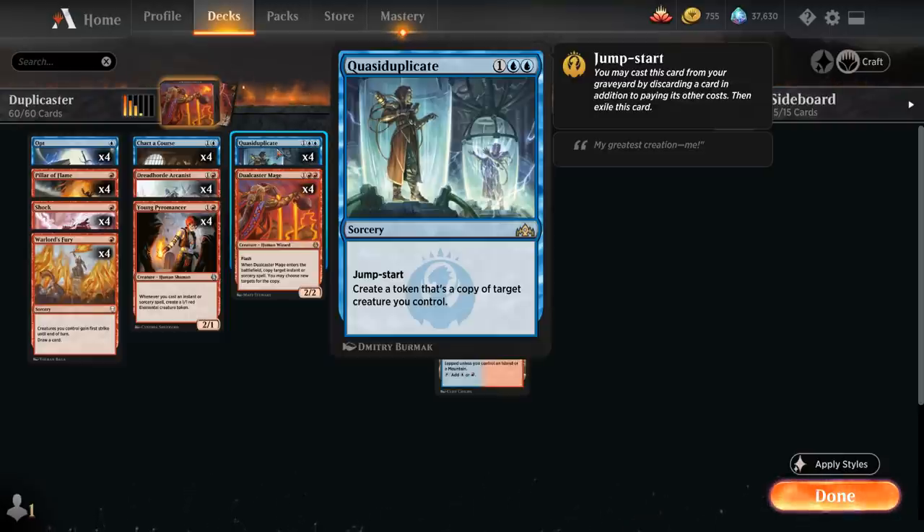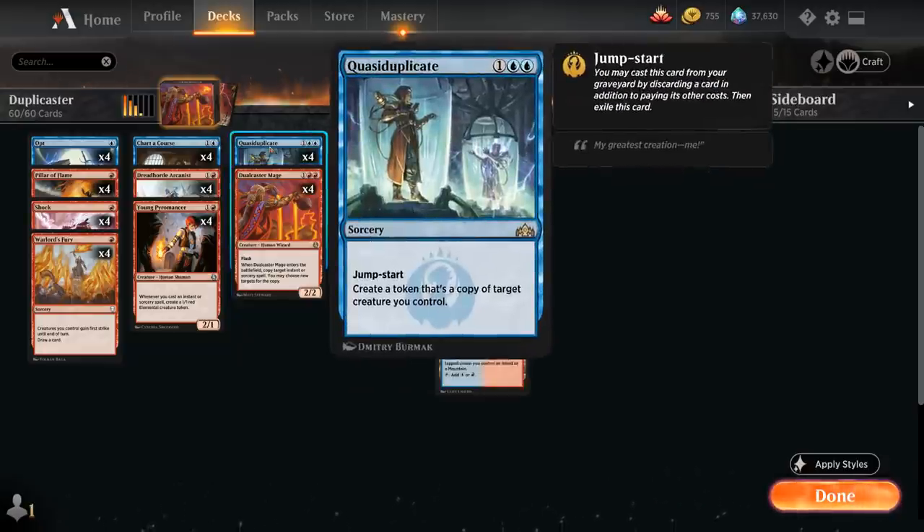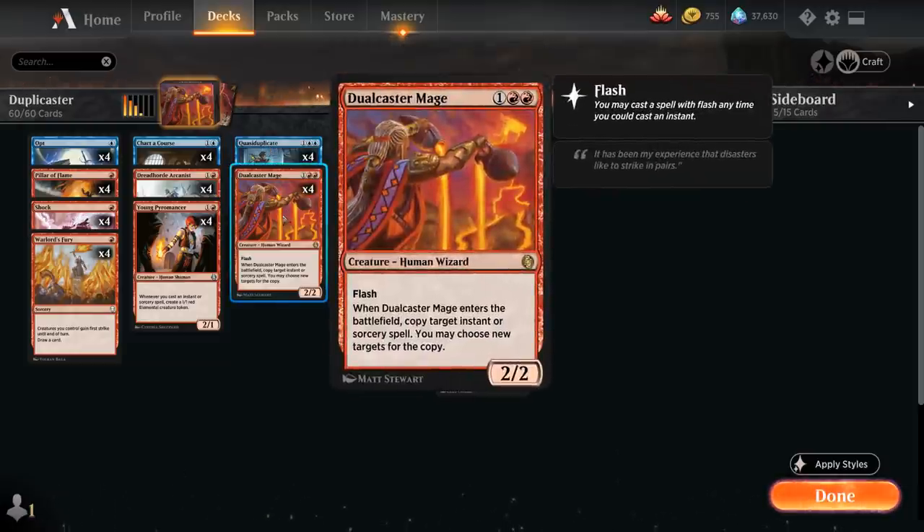The combo requires a total of 6 mana, preferably a non-Dual Caster Mage creature on the battlefield, plus Dual Caster Mage in hand and Quasi-Duplicate in hand or graveyard to Jumpstart. We start by casting Quasi-Duplicate copying any creature on our side, then with Quasi-Duplicate still on the stack we Flash in Dual Caster Mage, which copies the Quasi-Duplicate on the stack. With that copy of Quasi-Duplicate we target our Dual Caster Mage, and with the copy of Dual Caster Mage we copy Quasi-Duplicate again, which once again targets our Dual Caster Mage.